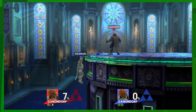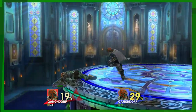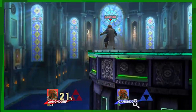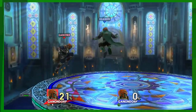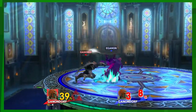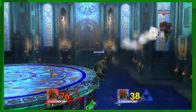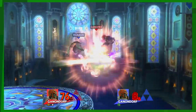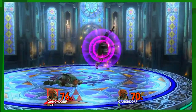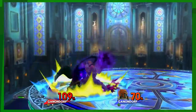God damn that spike. The forward air is absolutely dirty in this game. That move is seriously dirty — like my god, Jesus H Christ. Just use it. Get that shit out of here. Oh damn, went for it.